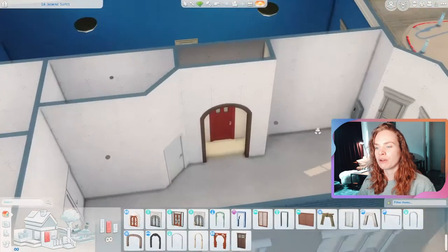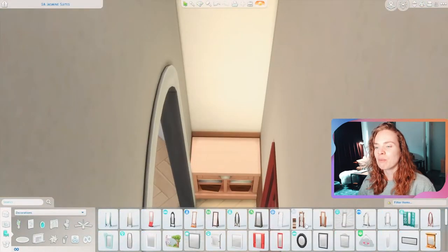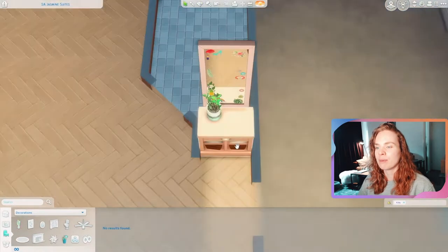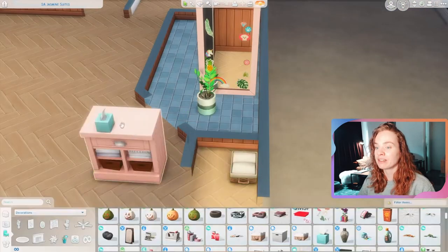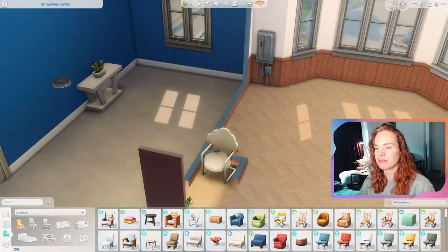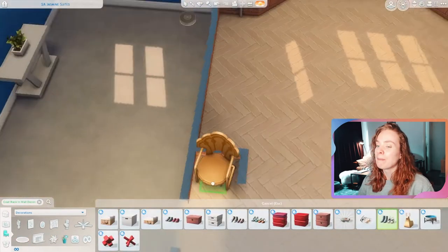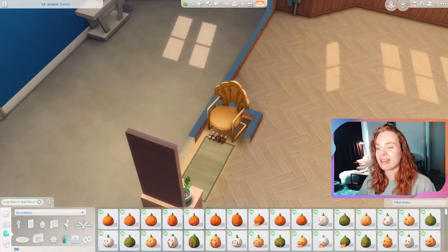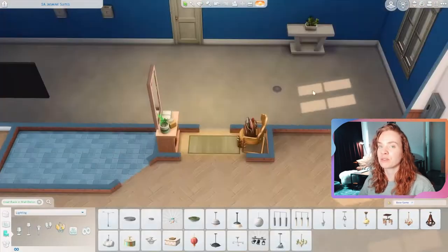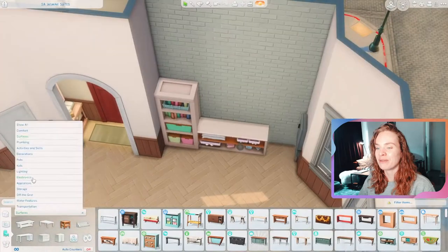The Jasmine Suites apartments are up in the Spice District of San Myshuno. It's the more family-friendly area, which has great schools and a little basketball court, and I think it's the Spice Festival or the Food Festival around there. It's my favorite area of San Myshuno, probably because it is so family-friendly and I just love building things for families.